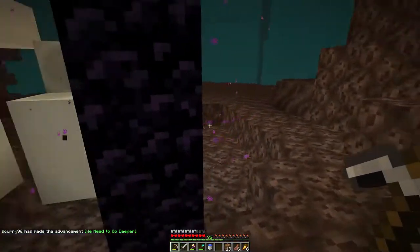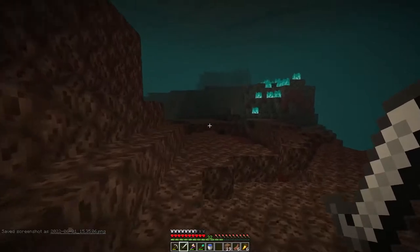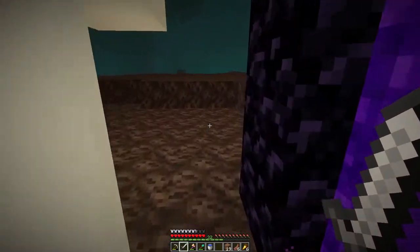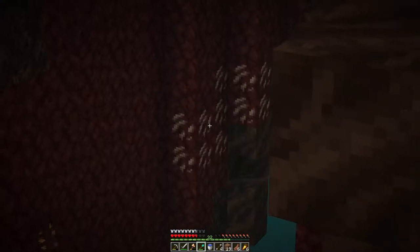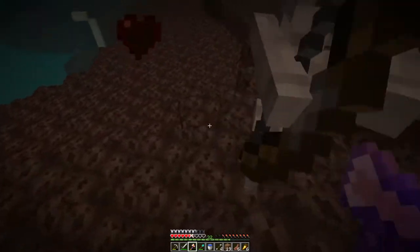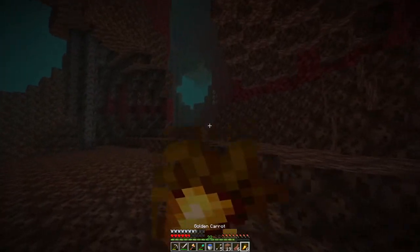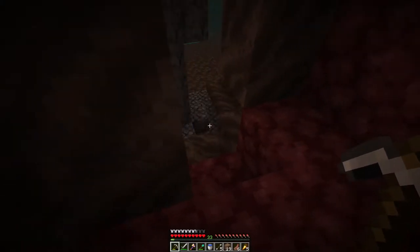Some bone blocks right on spawn — let's just take those coordinates. I spawned here and I'm looking for quartz. Those are risky because over there is doom, death, destruction, and you can knock me into it. Is there some safer quartz? This looks like safer quartz. For now we only need ten, so it shouldn't be too bad. Nine and ten — exactly ten. That should be enough.